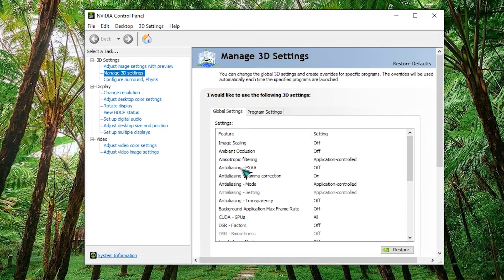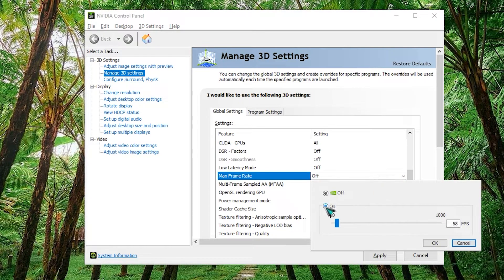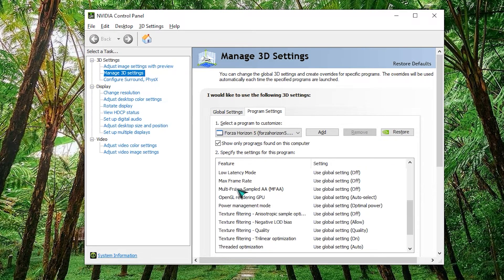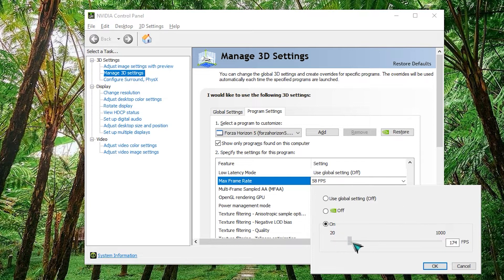Open the NVIDIA Control Panel and click on Manage 3D Settings. Set the max frame rate to on, then change the value by dragging the slider. You can do this on the Global Settings tab to affect all games, or on the Program Settings tab — make sure to select the specific game under the Select Program to Customize box. This will only affect the particular game you have chosen. Click OK.